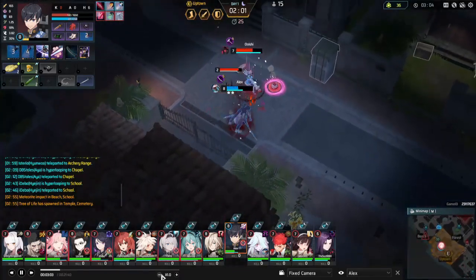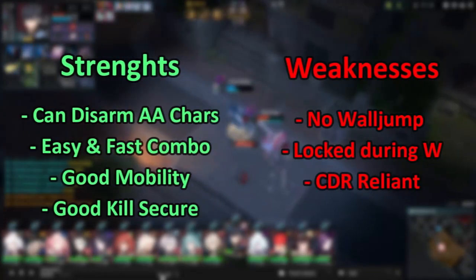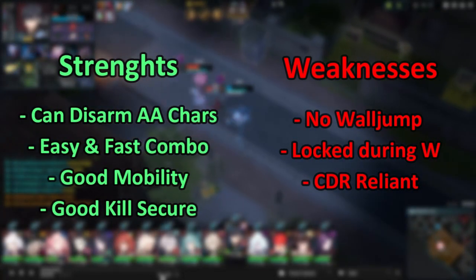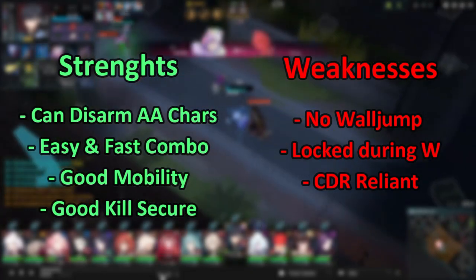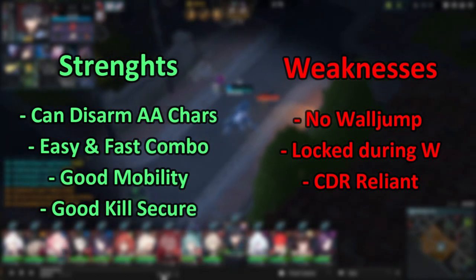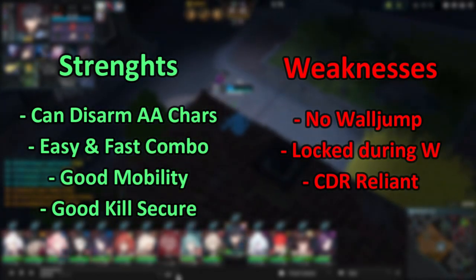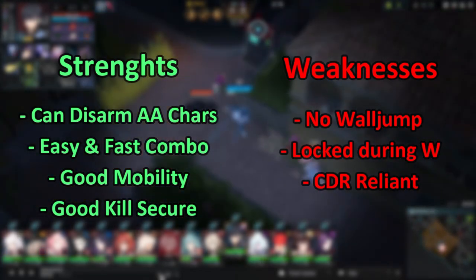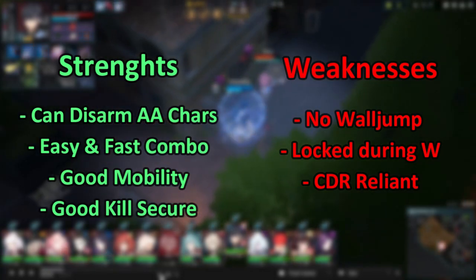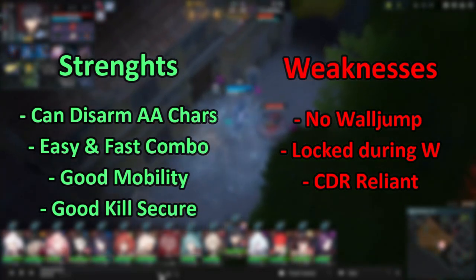Looking at some of his strengths, Yuki is a very strong character into auto attackers since he has the ability to disarm them, as well as quickly auto cancel in order to beat them in an auto trade. He has a very easy and fast combo using many of his animation cancels, as well as the ability to secure kills and objectives using his ultimate. He also has pretty good mobility and above average chase if you're able to hit your E for cooldown reduction, as well as using your W for the cooldown decrease on your E.